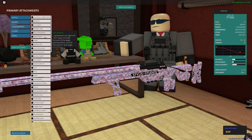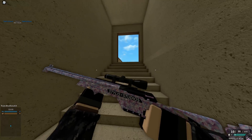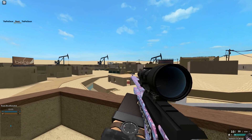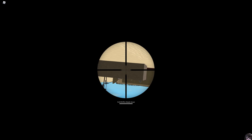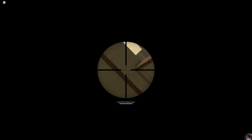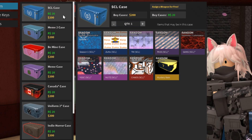They've also added a new option called Scope Direct Angular Input. Simply put, it allows you to look behind yourself while scoped. With a 2x scope, you can aim, keep looking up, and end up looking upside down behind yourself. It's supposed to assist you when aiming over cover.